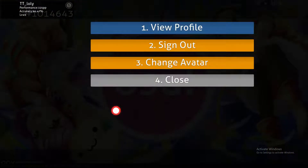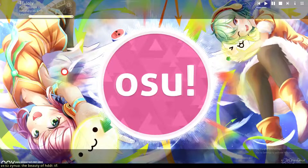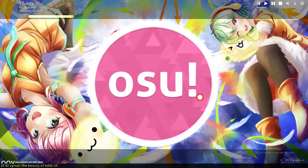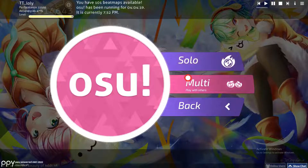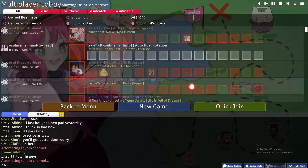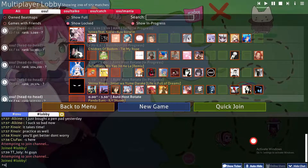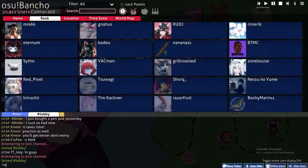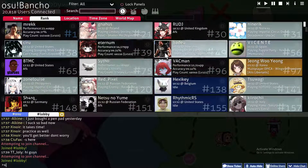First of all, please make sure that you are connected to the game and connected to your Wi-Fi so you have access to the internet. Then click on osu! and Play, then click on Multi.